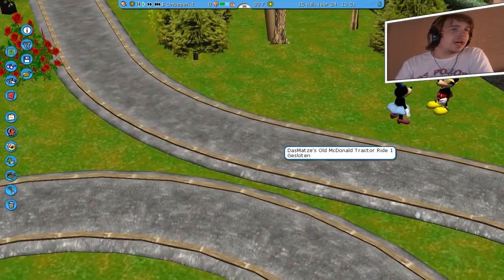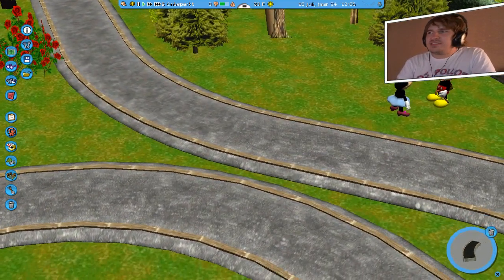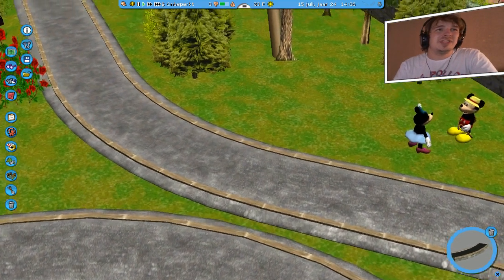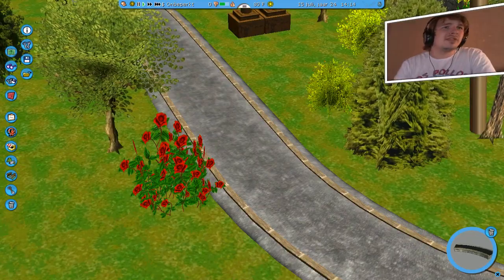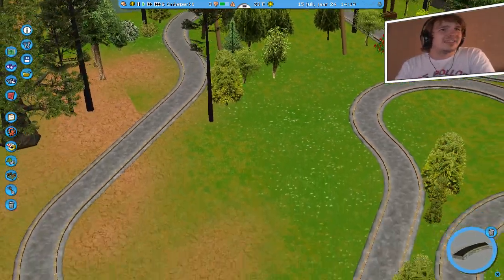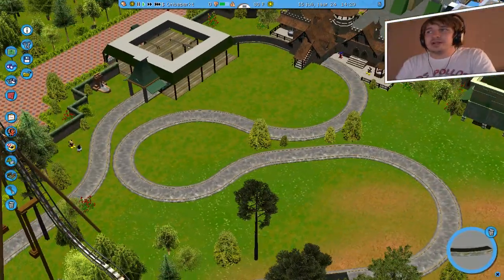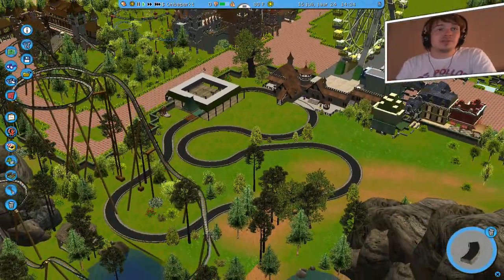Wat heb ik gedaan op de baan? Ik heb trackbads neergezet, zoals je hieronder bij mij kan zien. Dit zijn trackbads en dat betekent dat er twee lijnen langs de baan komen. Dat heb ik eigenlijk heel wat traject gedaan. Jullie weten inmiddels de layout — dit is de layout van mijn attractie. Als ik uitzoom zie je de trackbads verschijnen.